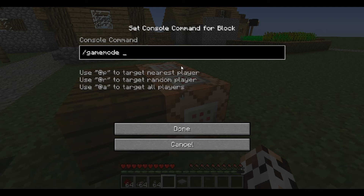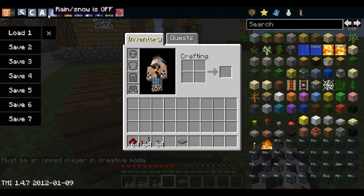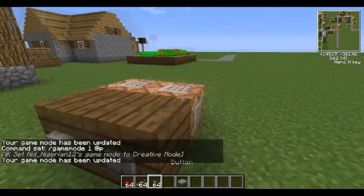I think you have to have it so that it's not in caps or anything — it has to be exactly the command or else it won't work. So if I do slash gamemode 1, you can see it'll say you must be an op player in creative mode. Let's go back to creative. Okay, now we can do it — gamemode 1 @p. So now I'm in creative mode.